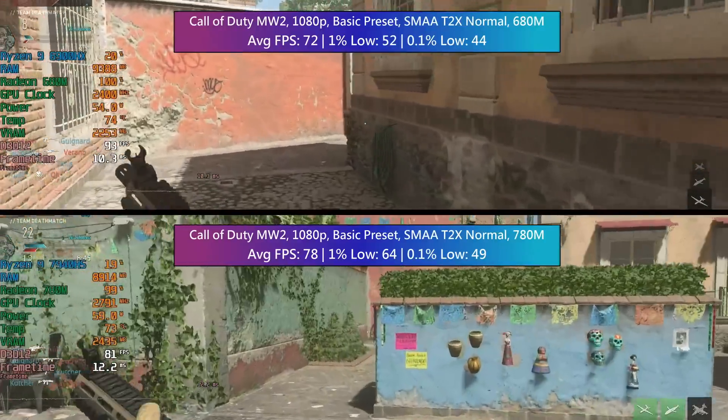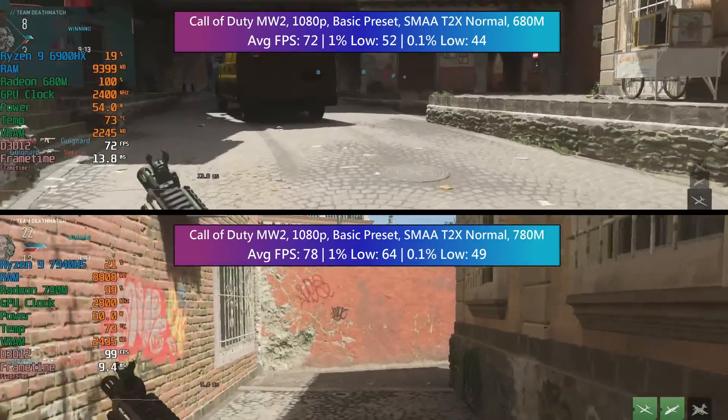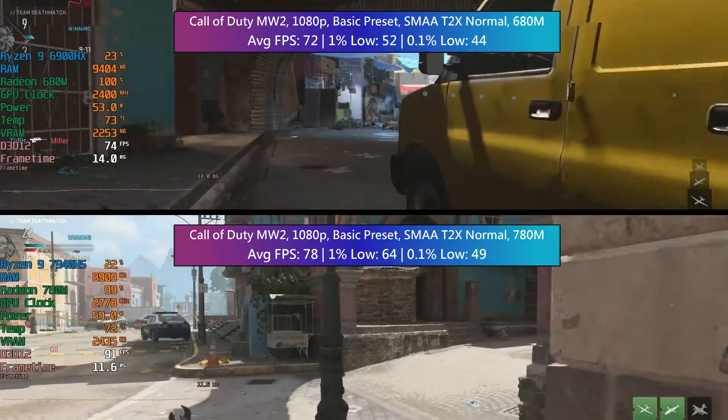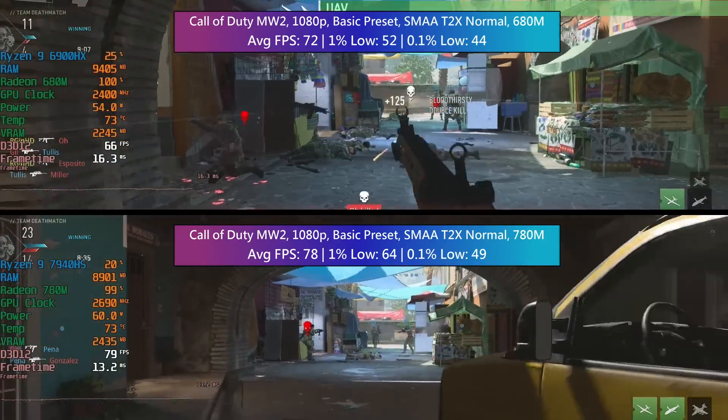The 780M pulls ahead a little bit once again with the average figure and those percentile lows, but this is one of those cases where if I didn't have an FPS overlay enabled I probably couldn't feel the difference in gameplay.